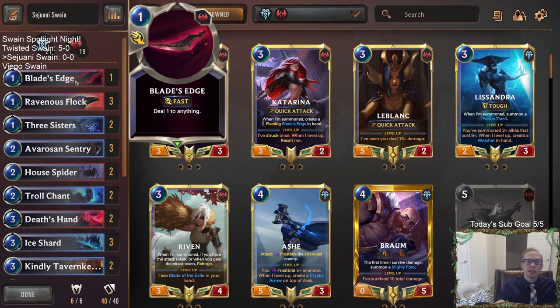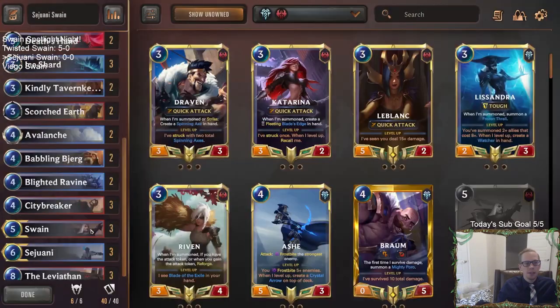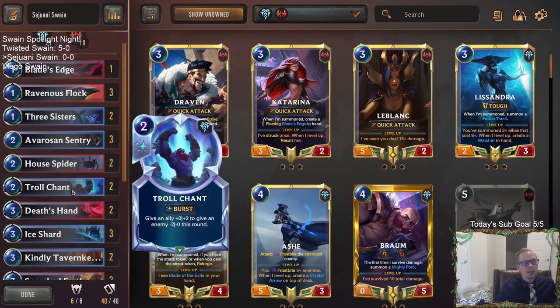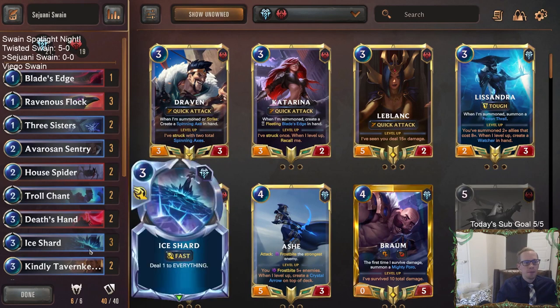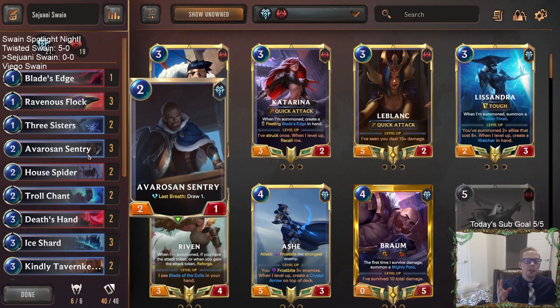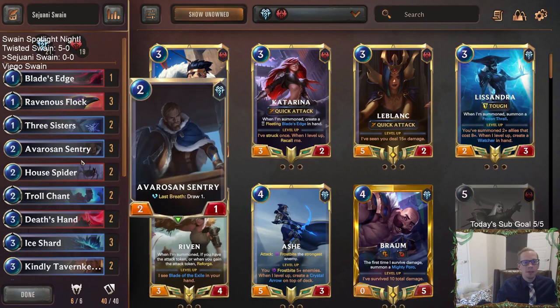Ravine can basically level up Swain by itself since it damages your Nexus, the opponent's Nexus, and all units. We combine that with Ravenous Flock, Scorched Earth — ways to kill larger units. I've got a spicy Blade's Edge in here, kind of like City Breaker, so we can use it to do Nexus damage. If we have leveled-up champions we can use Blade's Edge to surprise frostbite everything with Sejuani or stun with Swain. We also have a little frostbite utility with Three Sisters, good blockers with Sentry and Spider.